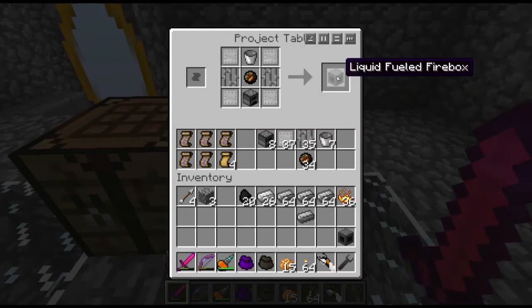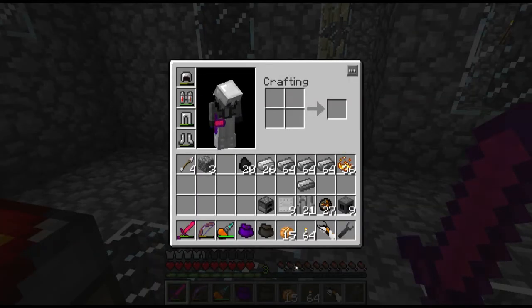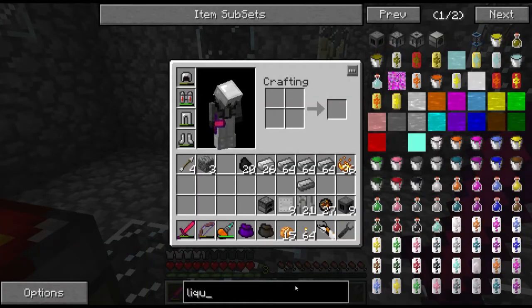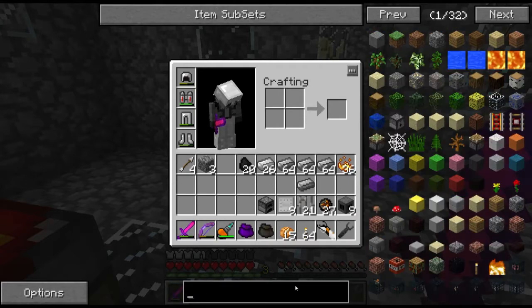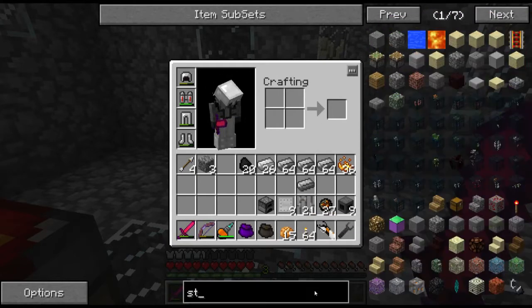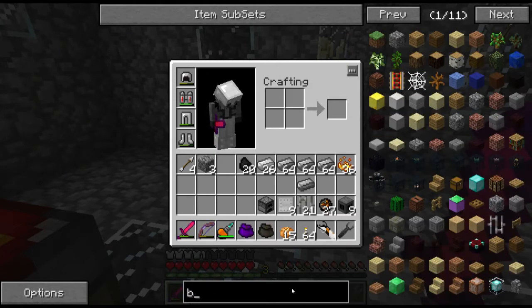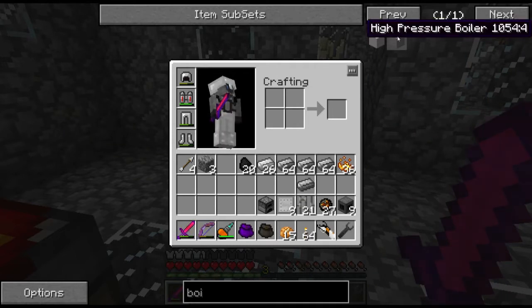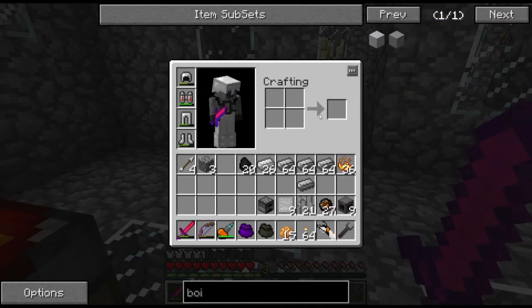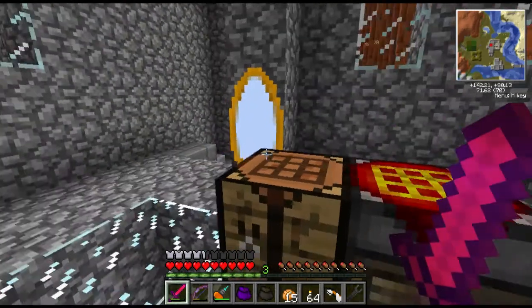Alrighty guys, I'm not sure if this is going to be enough, but I'm hoping so anyway. That gives us nine, which is the perfect amount. So we've got ourselves nine liquid field fireboxes. And now to accompany this, we also need - I believe they're called boiler tanks, or high pressure boilers. So we need to get some steel plates and put them one on top of the other, just like this - gets us three, four. We're going to need a little bit more steel plating, so I'm going to run back downstairs and make a little bit of that.